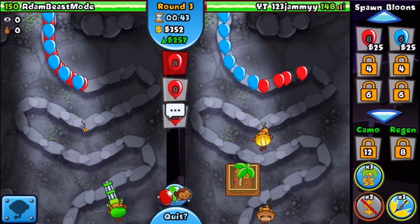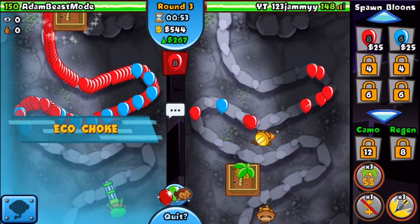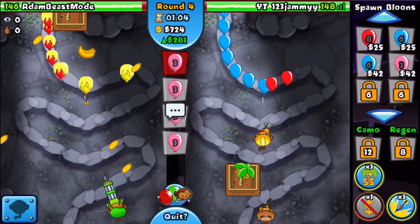Powerful darts on his side — hopefully it'll force it within a couple sets of threads, but it doesn't look like he wants to upgrade. So I'm going to keep sending until he upgrades, and then let's eco choke him. He should upgrade right now — he goes for farm. You are going to be leaking so many lives. He's going to be leaking a lot — he has to glue storm it.